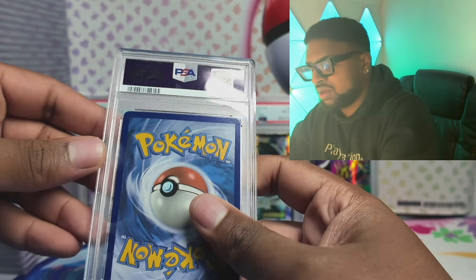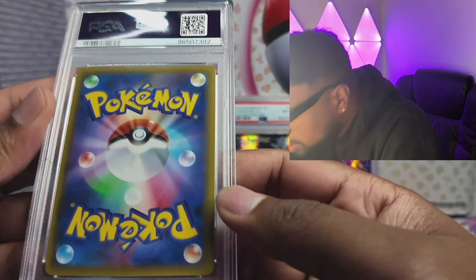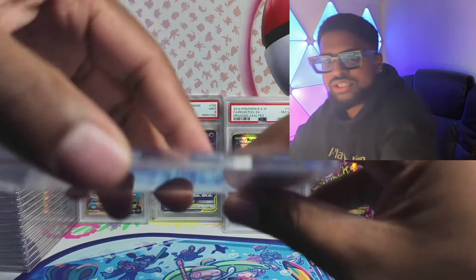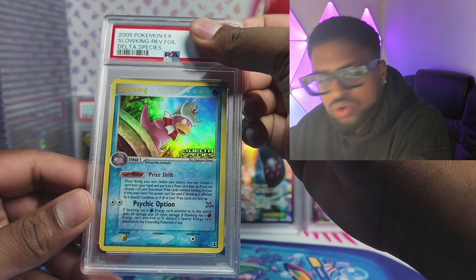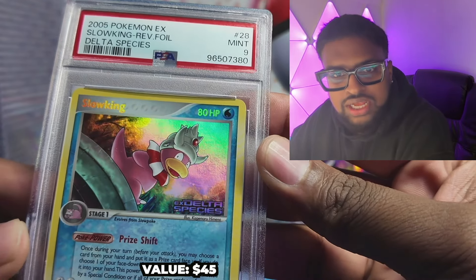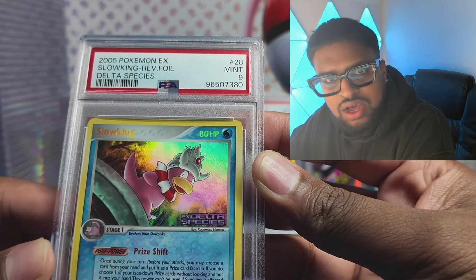These usually print well but it's just got that PSA mark on there. If anyone really wants a strong 10, it's not ideal. Hopefully it's just been that one. Oh nice — Slowking! I don't know why I sent this off unless it was super clean. Mint 9 — the artwork is pretty nice. Shout out to the artist.